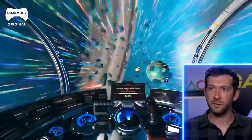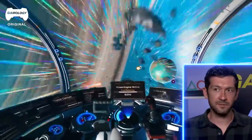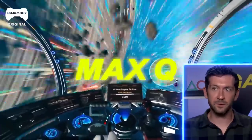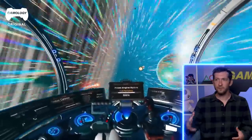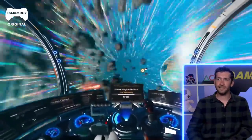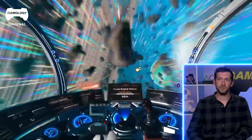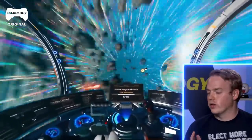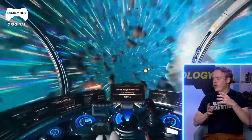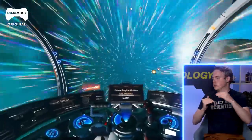It said launch thrust 75%, so there is some throttling when you launch. A lot of times vehicles will throttle down through max Q, which is the point of maximum aerodynamic pressure — that's when there's the most forces acting on the vehicle. If your G-loading is really high on your engines and you have the most aerodynamic force, you can get in a sticky situation. So a lot of times engines will throttle down on launch. Maximum aerodynamic pressure is not always when you're going the fastest.